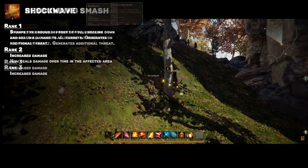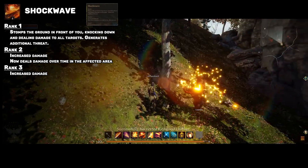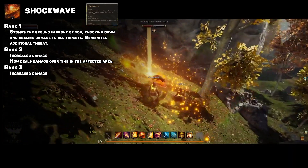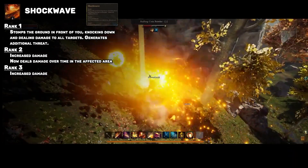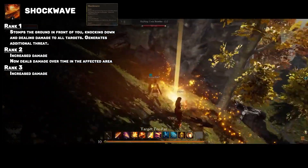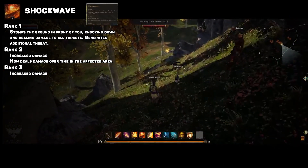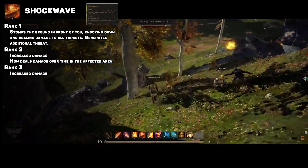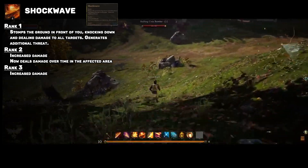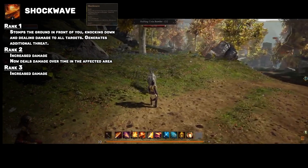The fourth skill is Shockwave. This reminds me a lot of Shockwave from World of Warcraft, sending out an area of effect that knocks down enemies. So it seems already that tanks have a lot of threat-focused and CC-focused abilities, which is exactly what I want to see as a tank player. I'm okay with not dealing a whole lot of damage. The second rank causes a leftover AoE to deal damage over time to anybody still standing on it, encouraging the tank to keep targets in place. It's safe to assume a skill like this would have a long cooldown.